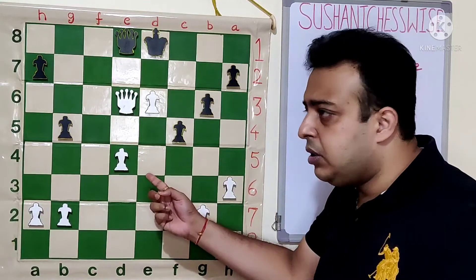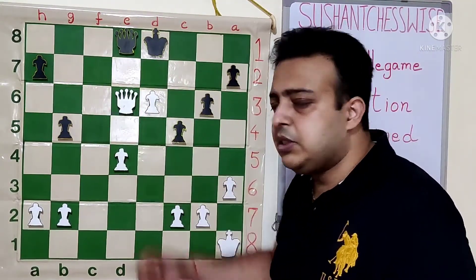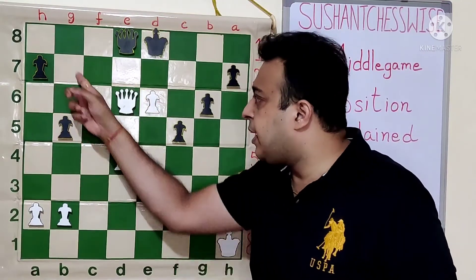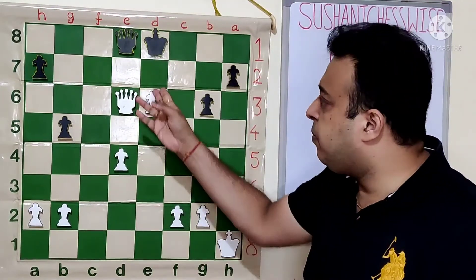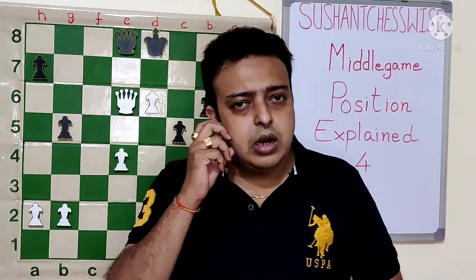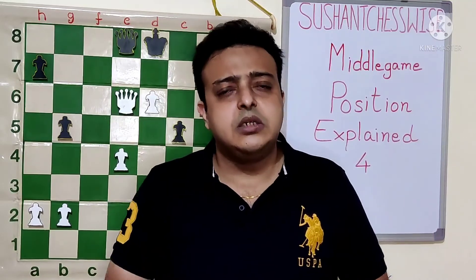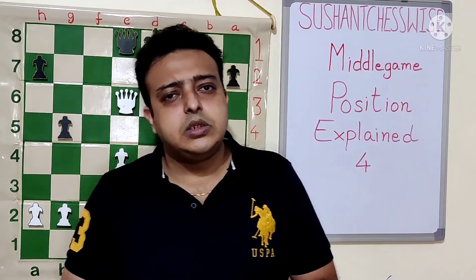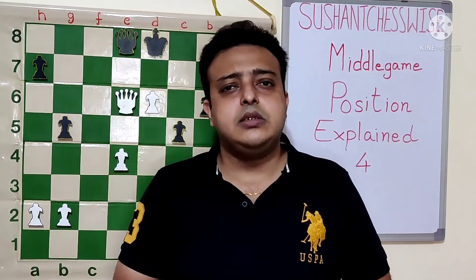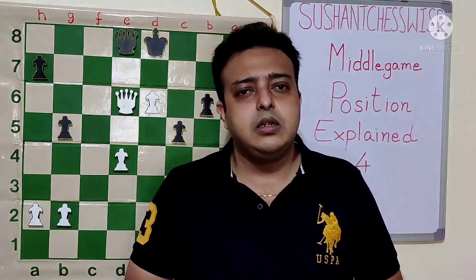The king can then be brought in. Or else, Qc6 check, Ke7, d5, preserving the queens and trying to play Qb7 to win the game — so white is winning here. This was all about a position based on calculation of some variations and long calculation. I hope you are finding these positions useful. Do like, share, and subscribe to the channel. Thanks for your time.